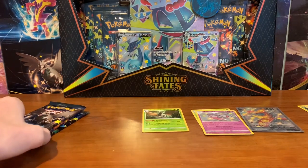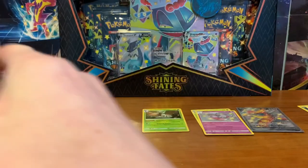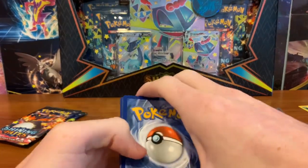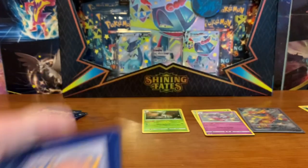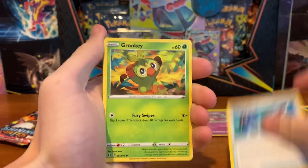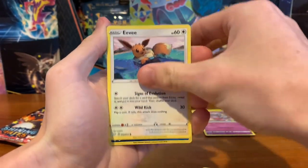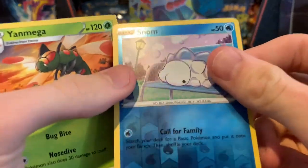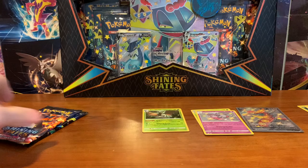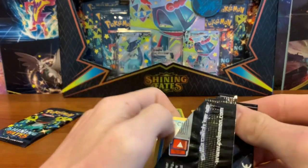Let me organize these code cards a bit. Three more in this box. Pack five gives us Metal Energy, Dartrix, Rusted Sword, Grookey, Nickit, Morpeko, Eevee, Reverse Snobull, and Yanmega. I was going to say it's almost miscut but I don't think it is — I think I'm just looking too much into it now. Two more packs from this box and then we move on to the other box.